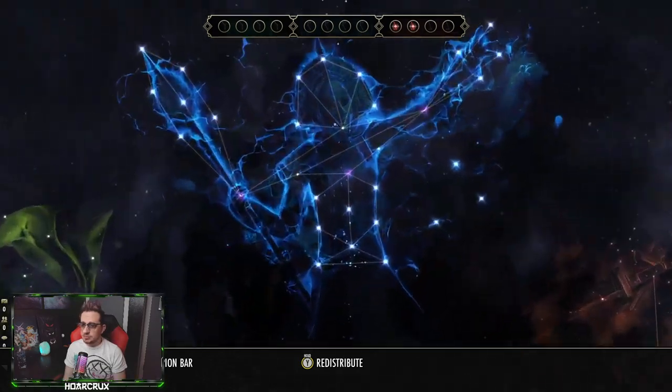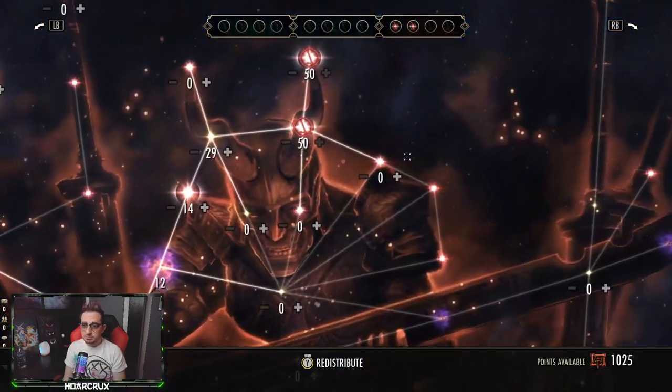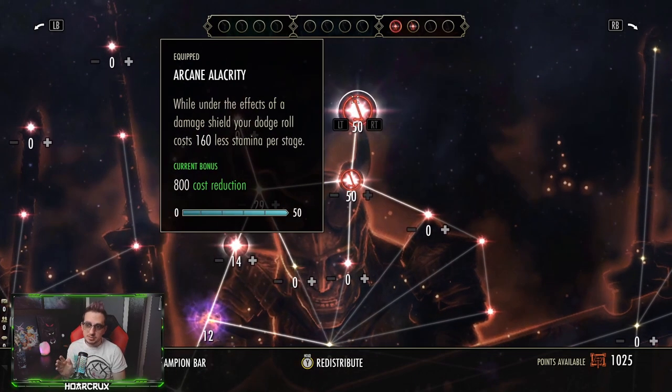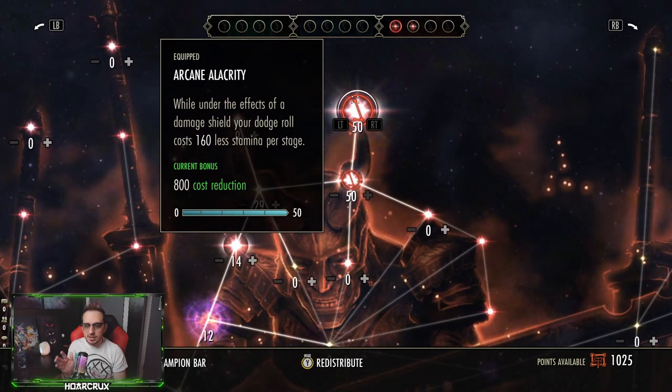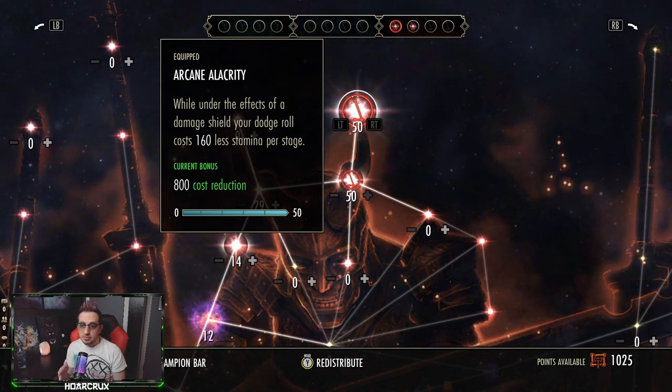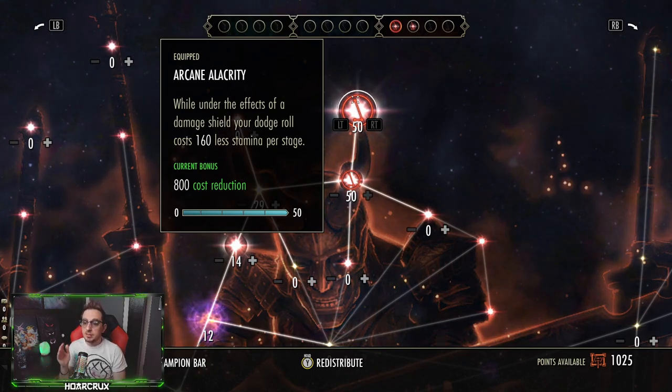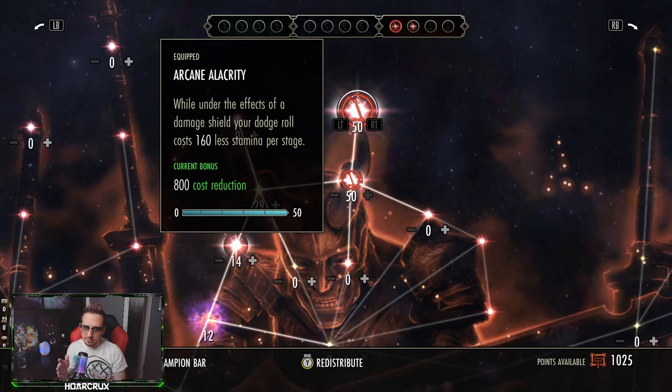I tested some things in the champion point system: Bastion does buff this effect by 15%. Thankfully, Arcane Alacrity cannot also proc on this. Arcane Alacrity reduces your roll dodge cost by 800 when you have a damage shield active, but it calculates your roll dodge before applying the ward, so Arcane Alacrity does not apply.